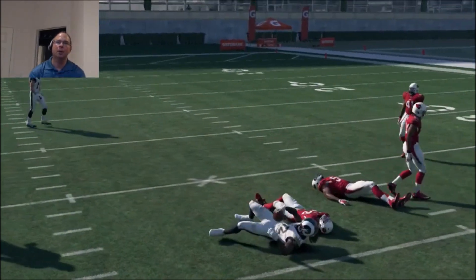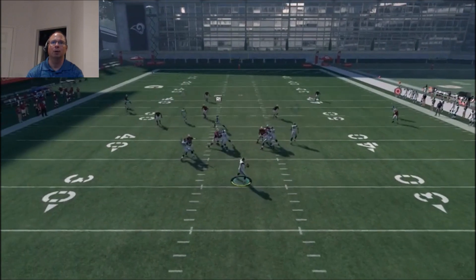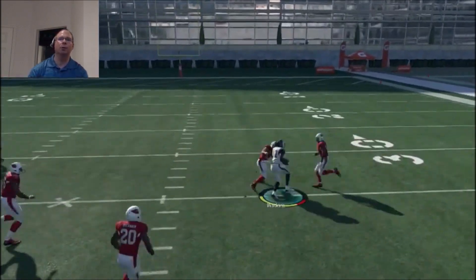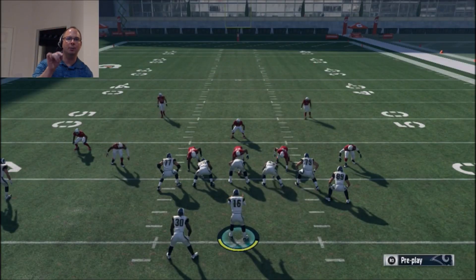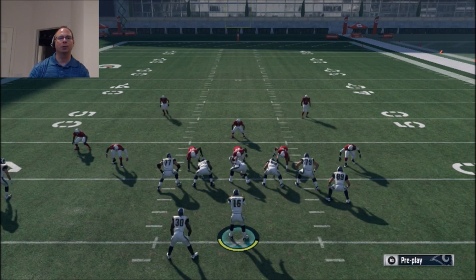Start with the running back first, and then you can go to the next level — even though Watkins is the primary read according to Madden, that guy is clearing out looking for a big 30-yard gain. I hope you appreciate this tip. Thanks a lot for subscribing. If you want these tips more frequently and full access to them, go to my Patreon account, subscribe for a minimum amount, and you can get these tips in advance before I release them on YouTube. Thank you for your support, and until next time.